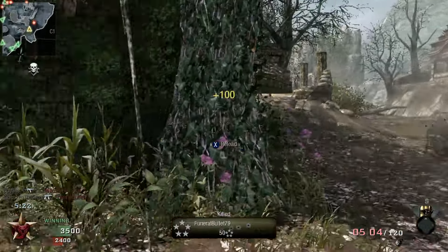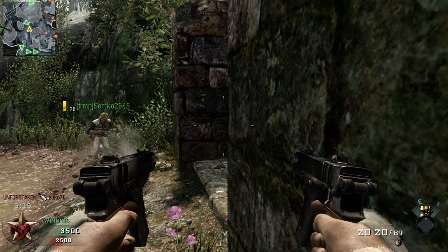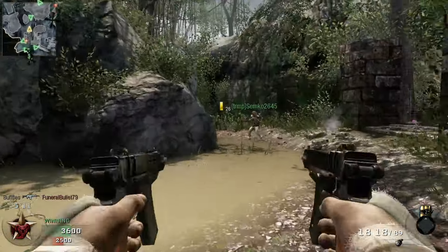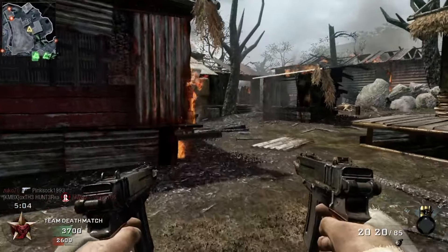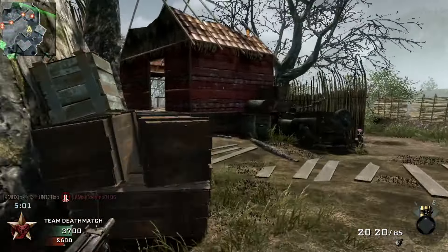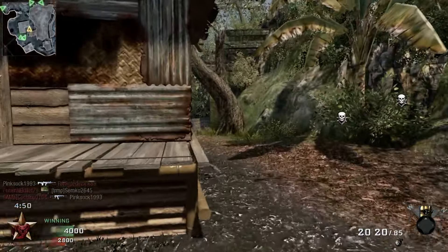I still need to get some melee kills with my Lightweight Pro, so maybe that would be good combined with going for Steady Aim, because I have to get a double kill with my knife as a challenge to get Steady Aim Pro. So maybe I can go for a few more knife kills than I normally would. I knew exactly where that guy was because of the UAV - that's one more knife kill for the Lightweight Pro.